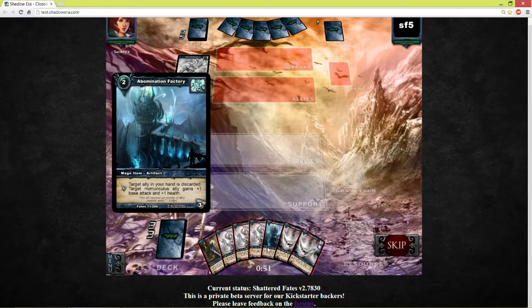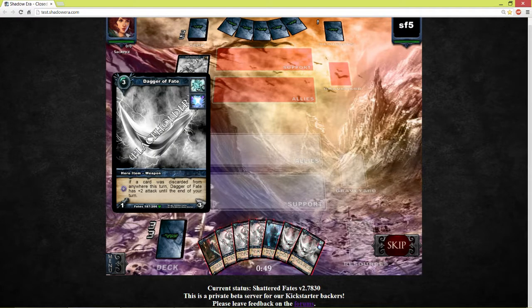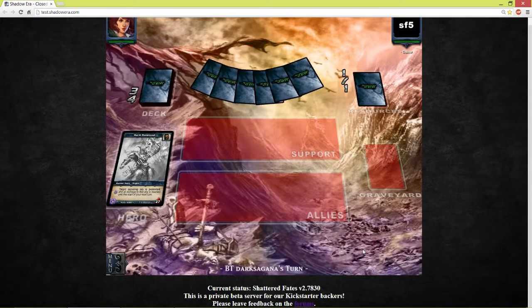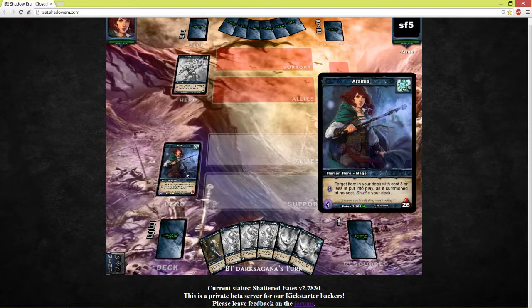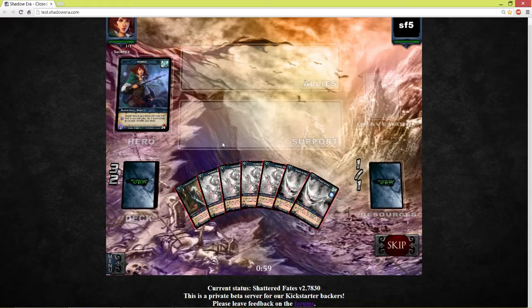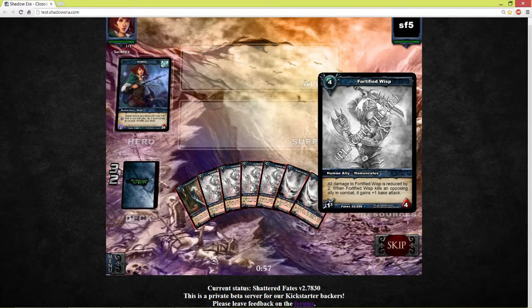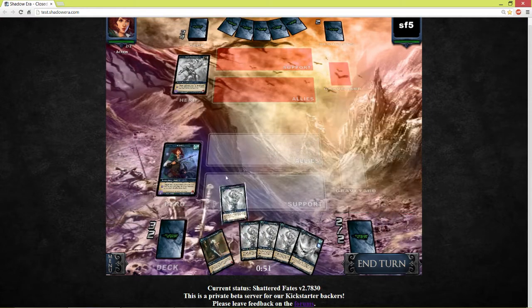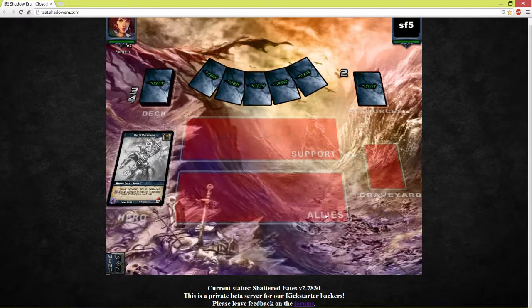Let's see what we are going to discard here. We are going to ditch the abomination factory because we don't want to hard cast that card. We want to look it up with our ability and play it then. Let's see — another wisp, fortified wisps here, and dagger of fate. Let's play out this one and just end turn.